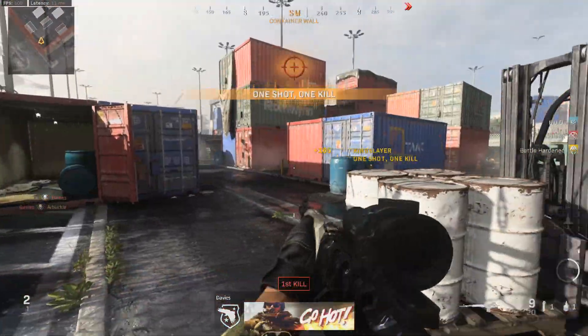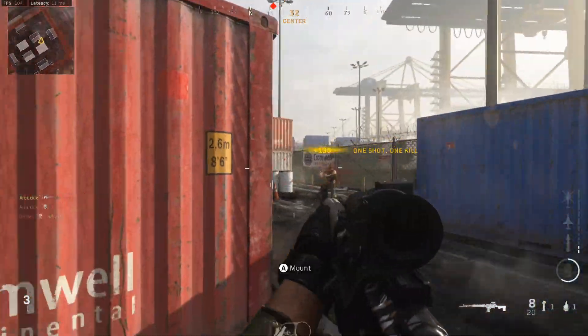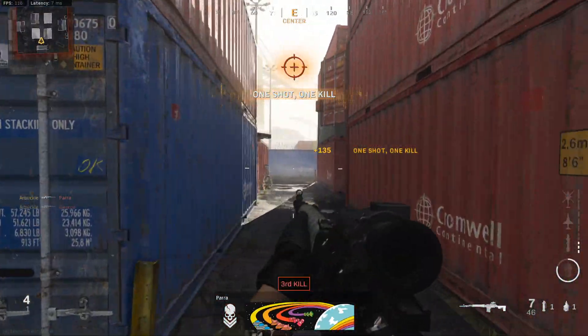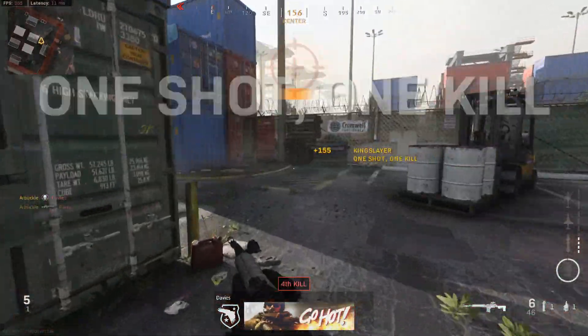What's going on ladies and gents, my name is Arbuckle, welcome back to another video. Today we are once again back on Modern Warfare and I wanted to share with you guys the best class setup for the brand new Dragunov Foreign Relations blueprint. This is a brand new blueprint unlocked in the Season 6 battle pass and it's actually a pretty fun one to use.